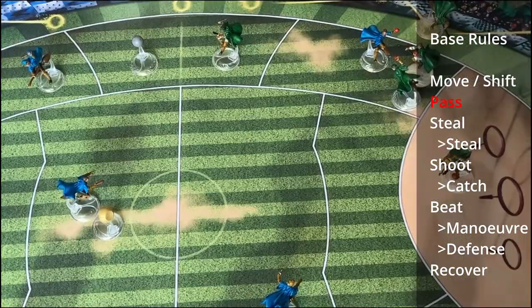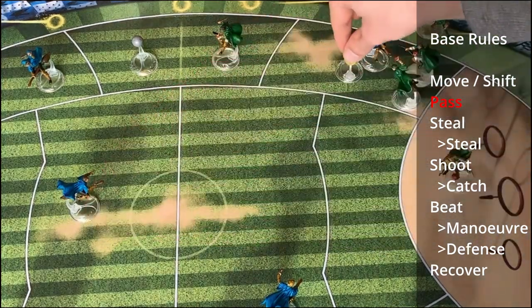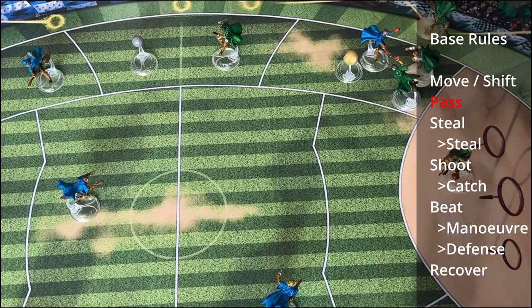The next action a chaser can take is the pass, which can only be performed by the chaser who owns the quaffle. You choose another chaser up to two zones away and try to pass them the quaffle. As with all actions you take a roll, but there is no reaction - so if you roll at least one success the pass is successful. If the pass is not successful, your rival chooses a zone which is either the zone of the target player or an adjacent zone, and the quaffle goes loose there - but never in the scoring area. For a pass, you are at a disadvantage if either the target player or the passing player is at a disadvantage.